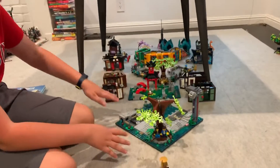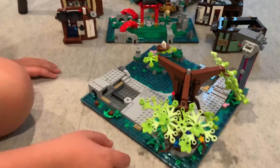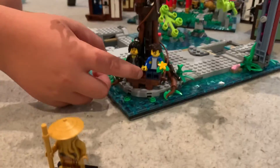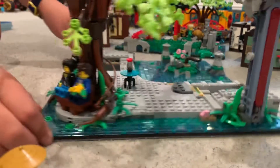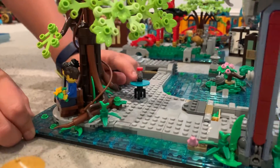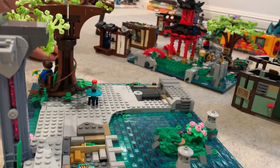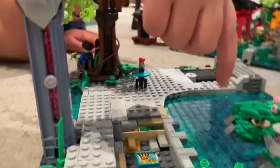So here, this is the little first level — this is the base, bags one to five. Here's Jay and Nia; they're going on a date. They have been shipped since season one, so there's a little flower that Jay has. Behind here you can see there's a little table, and you can also see there's a little smuggler's area for this guy's shop. That is Ronan's Pond Shop — we will talk about that later.